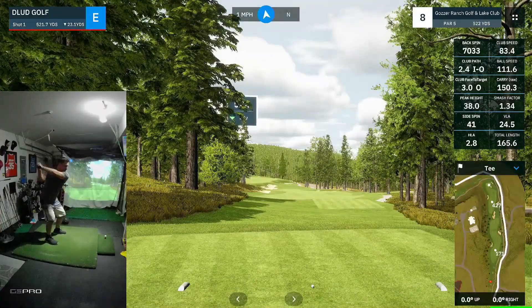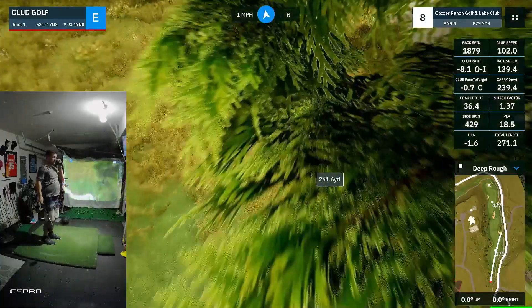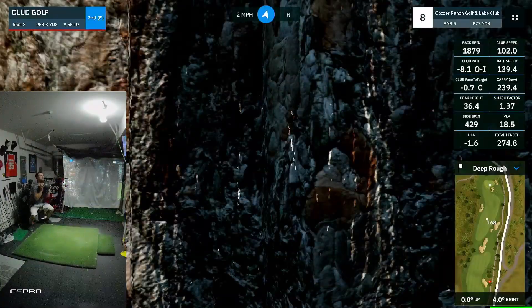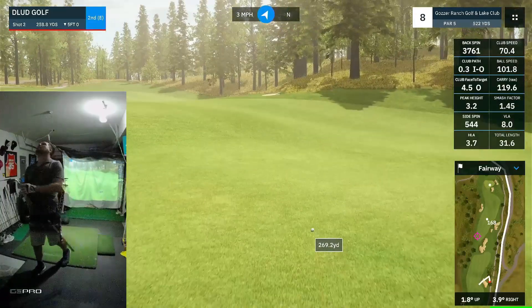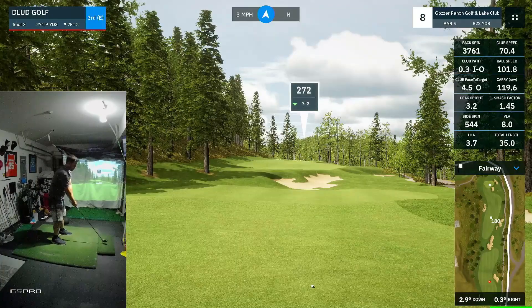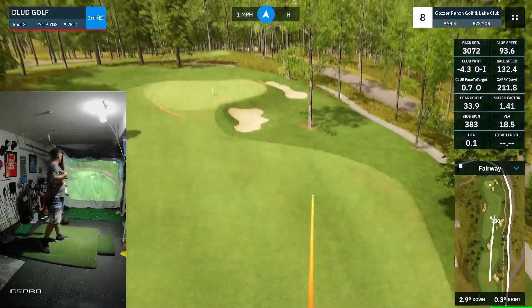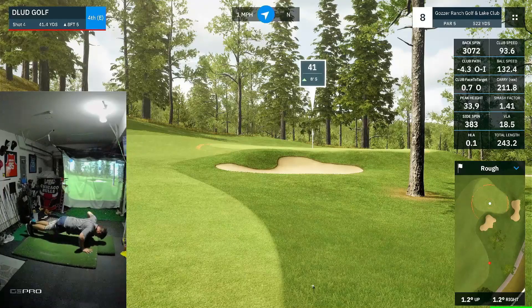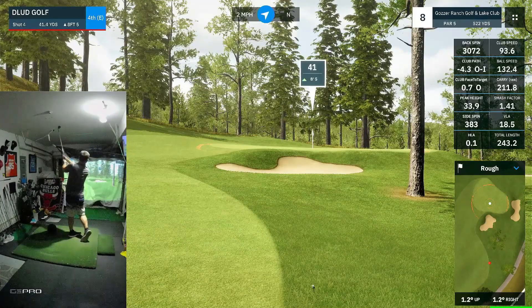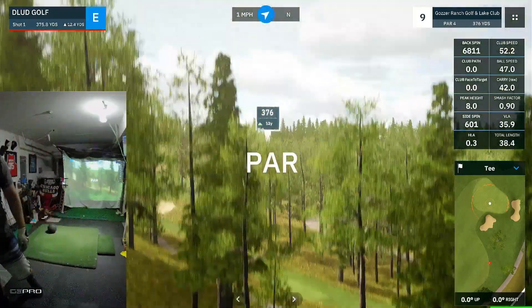Eighth hole, another par 5, 521 — pretty long one. Just nuked that one down the hill, landed 270. Kind of obstructed by this tree view, going to kick it out to the left anyway. Oh thank god, glad that didn't go in the bunker. We're in the fairway 272 away — probably not going to get there, so that's going to be a missed green. Being the third shot, 41 away — tough angle. I'm leaving myself with the worst angles into these pin locations. That's exactly where I wanted to bounce it, right in the front. Par on the card.